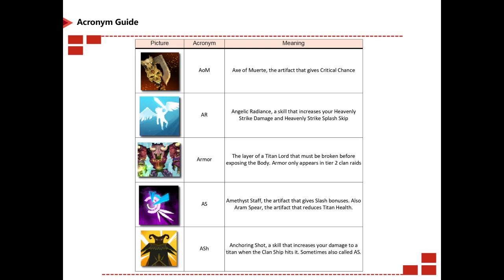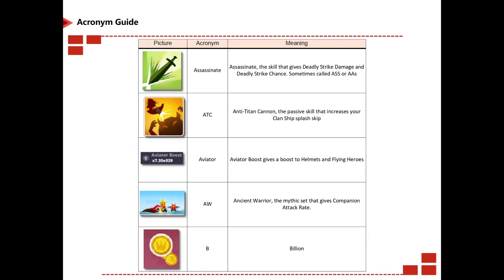Armor stands for armor and titan claws. AS is either Ames Stars or Ram Spear, an artifact that reduces titan health. ASH stands for Anchoring Shot, sometimes called AS for short. Assassinate is an obvious one. ATC stands for Anti-Titan Cannon. Aviator is obvious. Aviator boost is obvious. AW stands for Ancient Warrior, the mythic set that gives you companion attack rate.